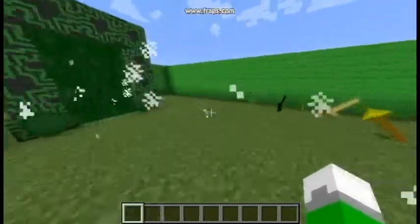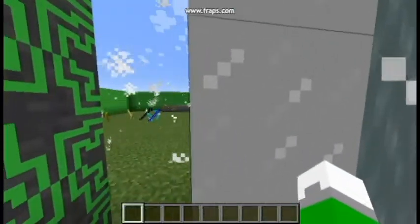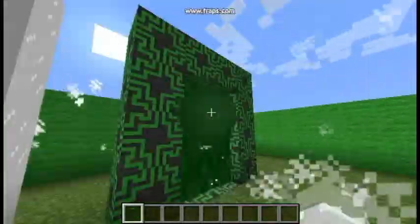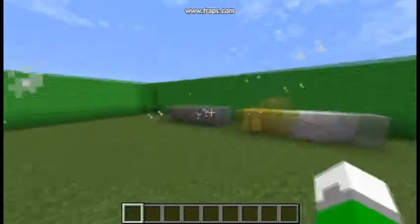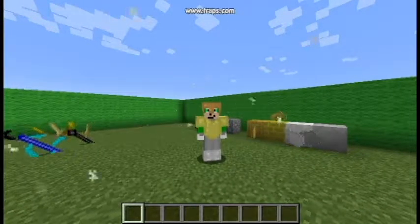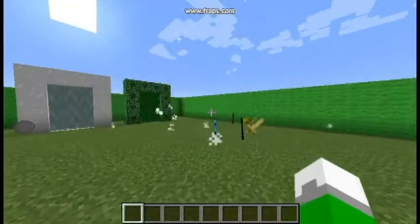The Heroes of Olympus mod is pretty tough to explain. It's got the Olympus and Underworld realms — yes, this is a thing needed to ignite it. So it's pretty tough to explain. We've got the tools over there, blocks over here, and I'm currently wearing some of the armor that's in it: Celestial Bronze, Imperial Gold, Stygian Iron, and Silver armor. So yeah, that's pretty much the mod.